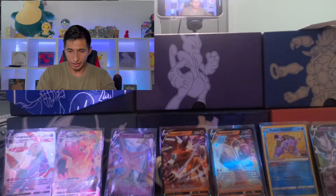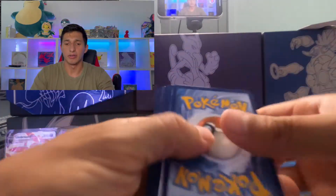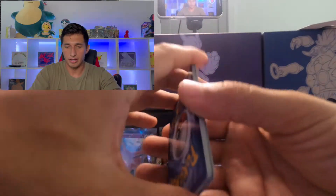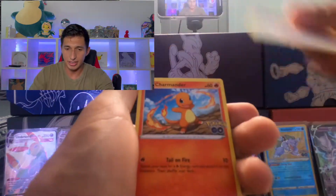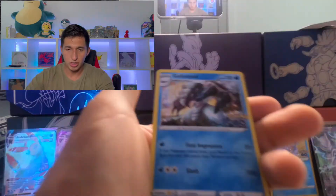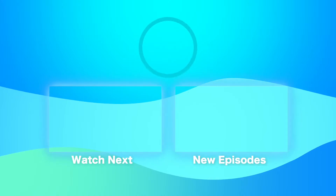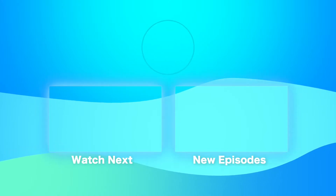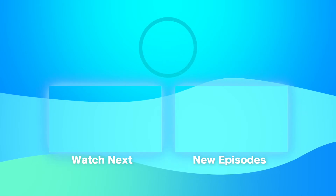Last pack — very last pack guys. This is it. This is the last pack magic we've been looking for — I feel it in my bones. Water Energy, Egg Incubator, Chansey, Solrock, Natu, Eevee, Charmander, Tranquill, Squirtle. Reverse is the Eevee — not the Ditto. And in the rare spot, a Golisopod. Okay guys, that's gonna do it for this video. I hope you guys enjoyed it. If you do, please consider subscribing, hit that like button, leave a comment, and I'll see you guys next time.